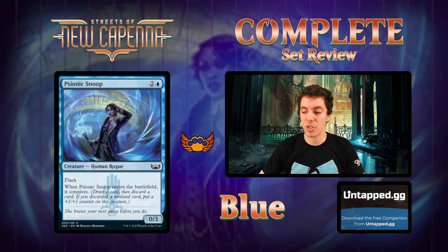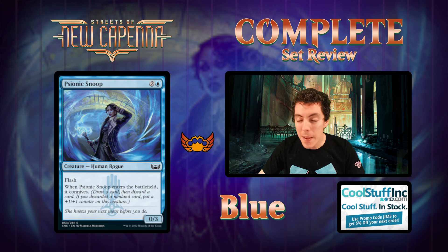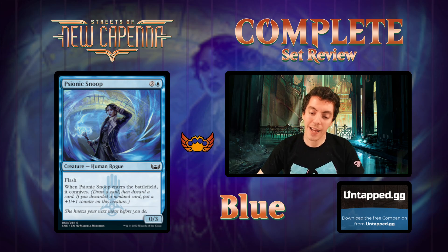Psionic Snoop - a 0/3 with flash and Connive, not very good. It's effectively a 1/4 flash blocker if you wanted, but that doesn't really kill enough stuff. If it was a 1/2 or 1/3 and you could reliably ambush a 2/2, sure - or if your opponent has a lot of 2/1s or 1/1s, sure. But this card is pretty bad, not very exciting at all.